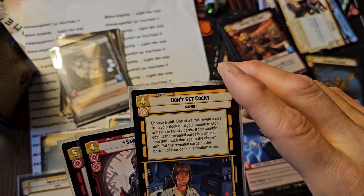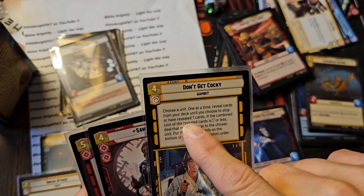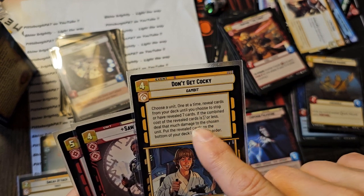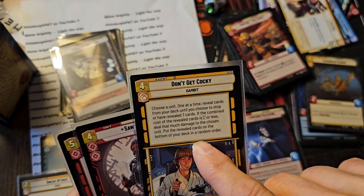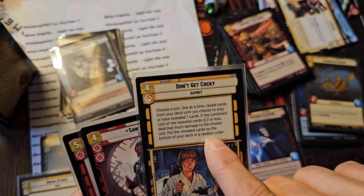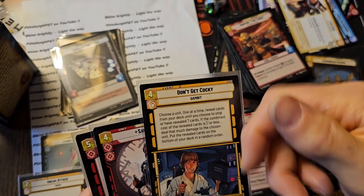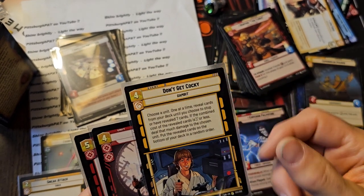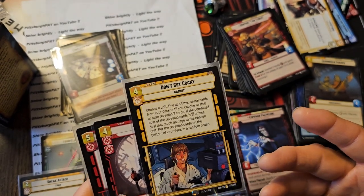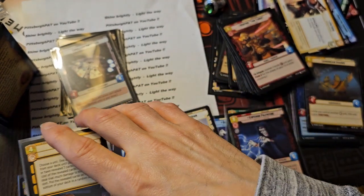Don't Get Cocky. Choose a unit. This is kind of like gambling - it's pretty cool. One at a time you reveal your cards until you stop, or until seven cards have been done. If the combined total is seven or less, you deal that much damage to a unit. Then put the revealed cards on the bottom of your deck in random order - so you don't lose the cards. You're just gambling on the number as you turn them over. So if you know you have a lot of small value cards in your deck, or if you've looked at your cards because you had R2-D2 or something, you can use this more effectively.